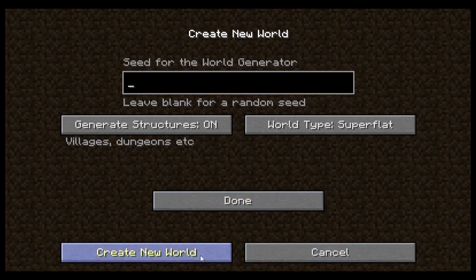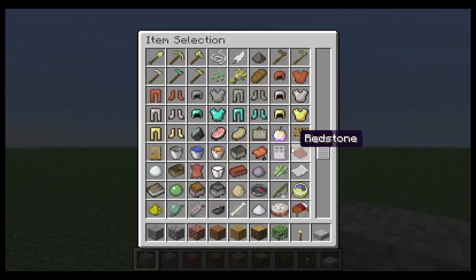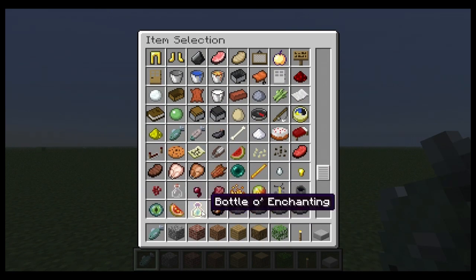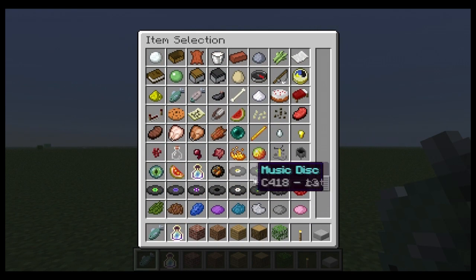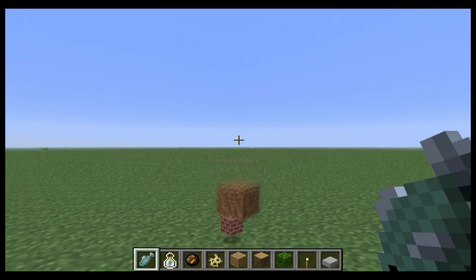I think it was called the new mob, and I don't know what the last one's called. Let's get the items. So I need a raw fish, bottle of enchanting — okay, that's what it's called — bottle of enchanting, fire charge, and the spawn ocelot egg.